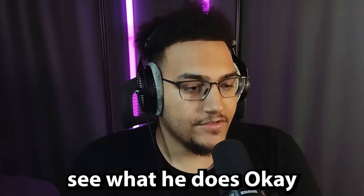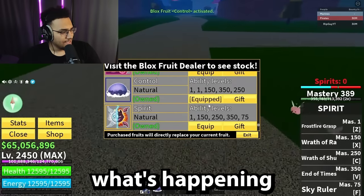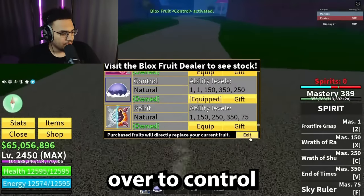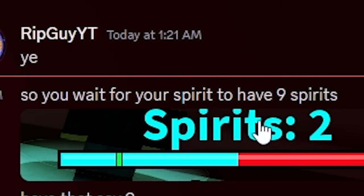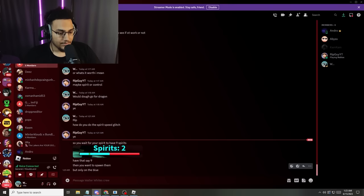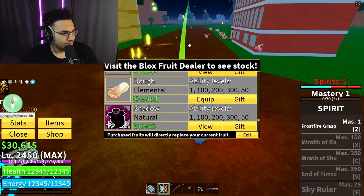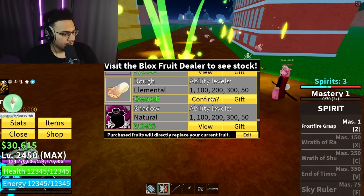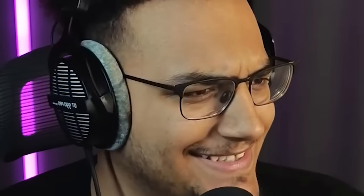Next one is from my friend Rip Guy - his channel is linked in the description. It's the spirit speed glitch with Soul fruit - don't use this in PVP. He has Spirit equipped and is standing there with his spirits up. He says you have to wait for your spirits to reach nine, then spawn them only when the indicator is on blue. Let me get to nine spirits and do it - boom, switch to Control... I am faster!